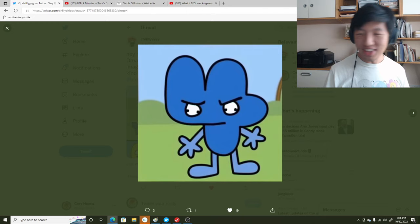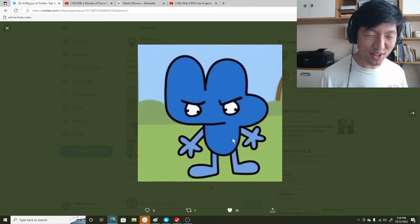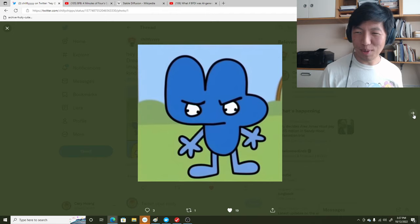But look at this. The big elephant in the room is that this Four has four pupils instead of two, but aside from that everything is perfect. Four has four limbs — two arms, two legs — the shape of Four is very much a four, and the colors are correct. Maybe the pupils are like a secret side of Four that actually exists but we've just never witnessed before. So I'm really impressed, and after only 12 images in the data set.